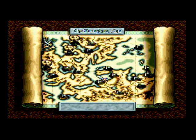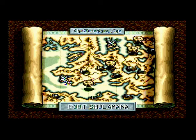Welcome back everyone in my Let's Play of Ogre Battle: March of the Black Queen. Orpheus is about to get some frequent flyer miles — he has to fly all the way back across the map to head to the Shulamano Garrison.